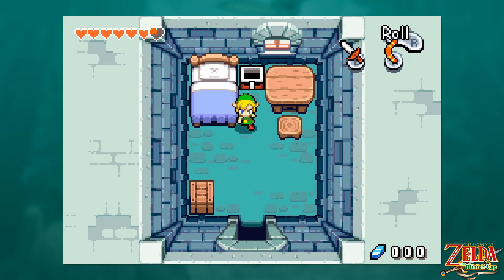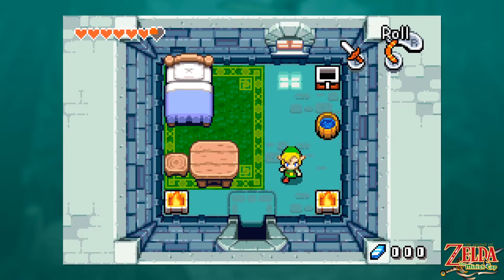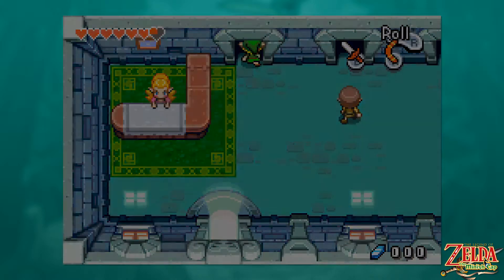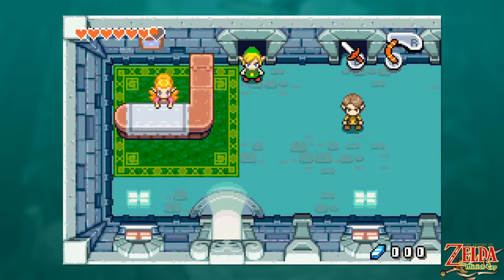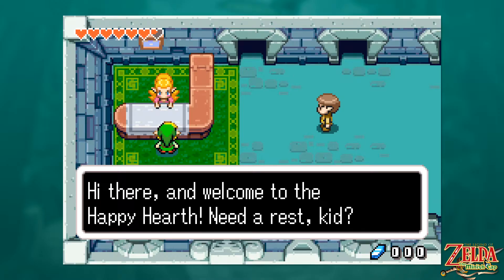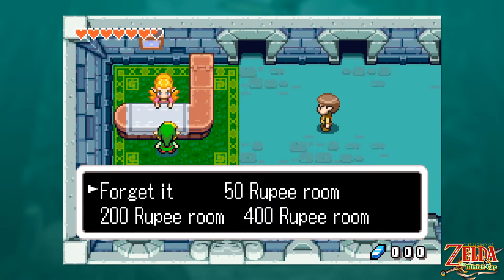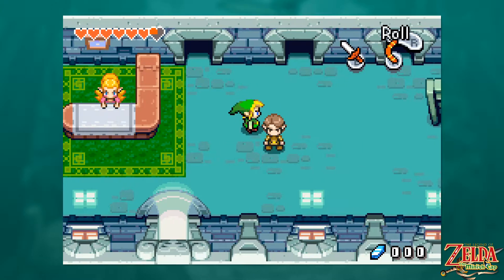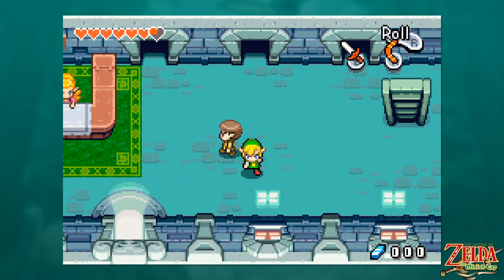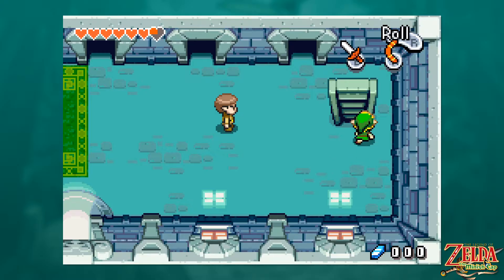Hey, this Moblin has a bow! I guess in 2D Zelda games Moblins did shoot arrows — you just never really saw them wielding a bow clearly. We see a lot of these just slumped over logs and dead trees. Oh, that's 20 rupees. I would like that. I think our max is 300 rupees — I probably should have bought some things in town so I wouldn't be wasting money.